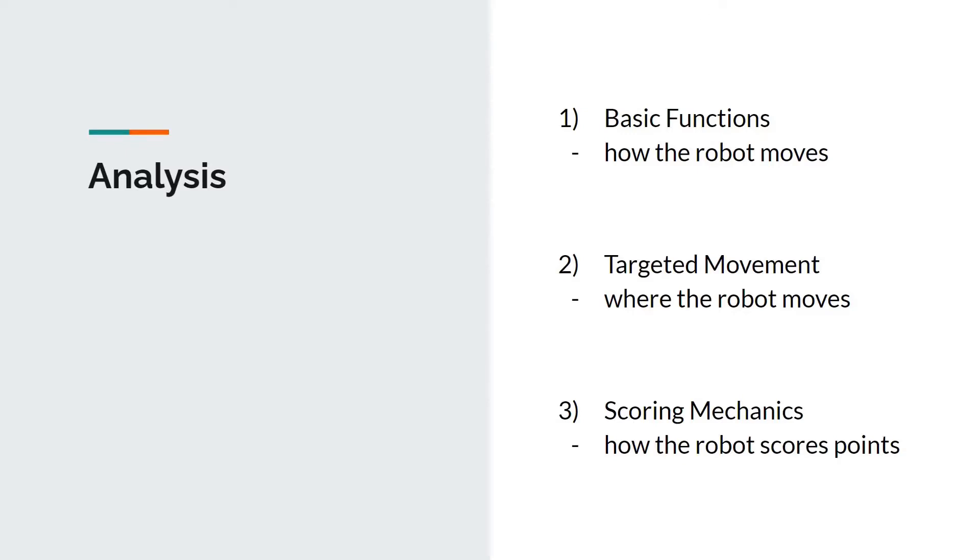To tackle this challenge, I came up with a solution which consists of three main parts: basic functions that enable the robot to navigate around the map while avoiding walls, obstacles, and traps; targeted movement, which enables the robot to move to a specific area on the map; and scoring mechanics, which enable the robot to collect and deposit objects in order to score points. The main scoring strategy I used was to have the robot collect two red, two cyan, and two black objects, forming an RRCCBB set, which rewards a bonus of 180 points when deposited.